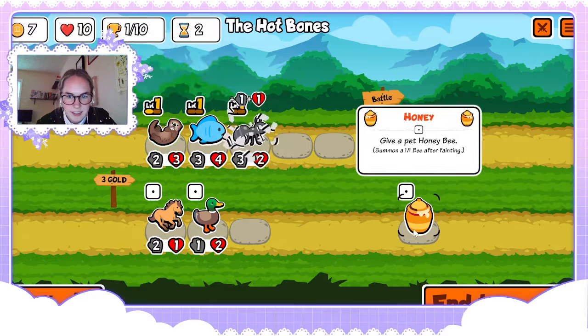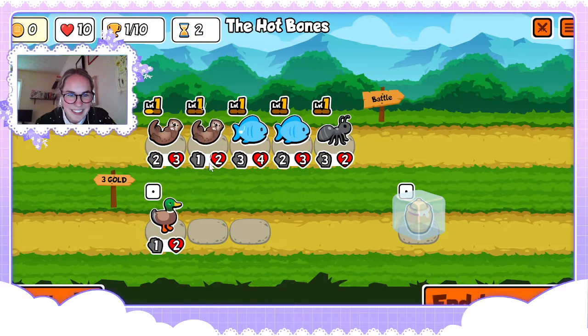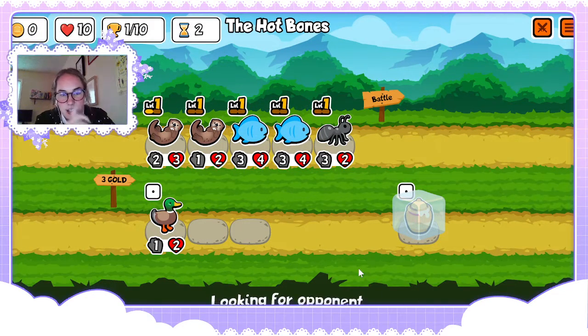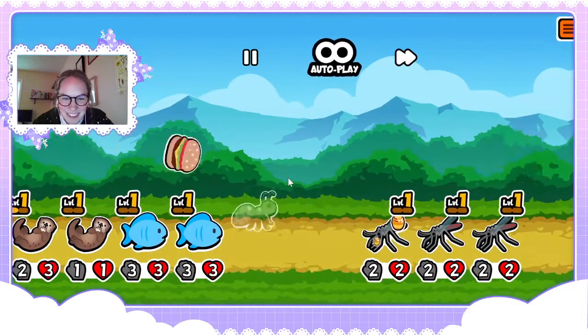Another otter, I'll take it. You may be asking yourself why I'm not combining those otters — I'll tell you, it's because I'm waiting till next turn when I can get a tier three animal instead of a tier two animal from it.